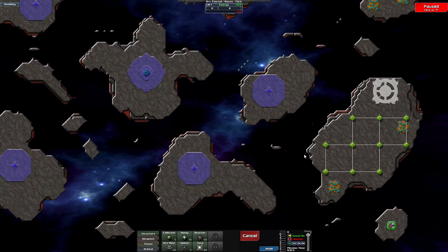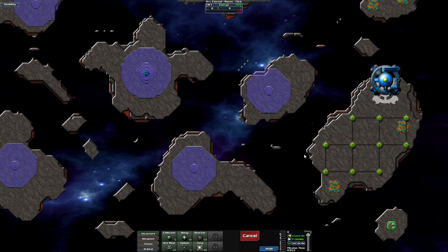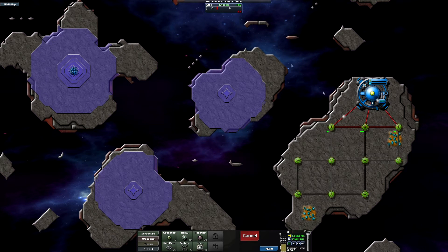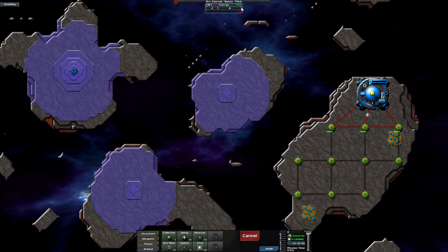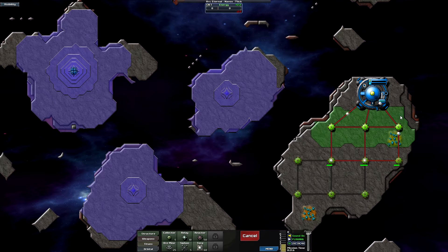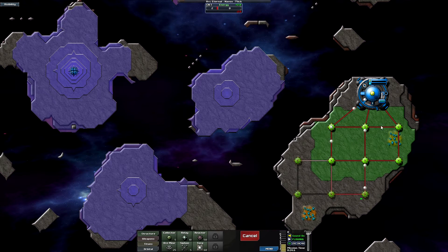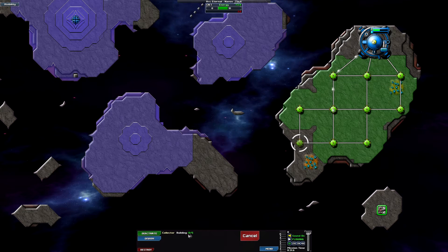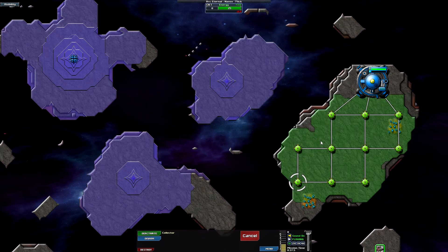Let's unpause and start the game. The command center lands and those little balls are energy — you can see we're making 1.5, which is the default from the command center. Each collector adds more energy, so now we have 2.2 energy per second. The collectors take 5 energy balls to build, and once they're all up we're getting 3.6 energy and using none.